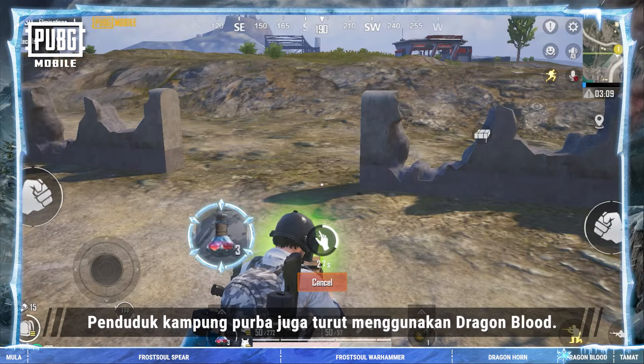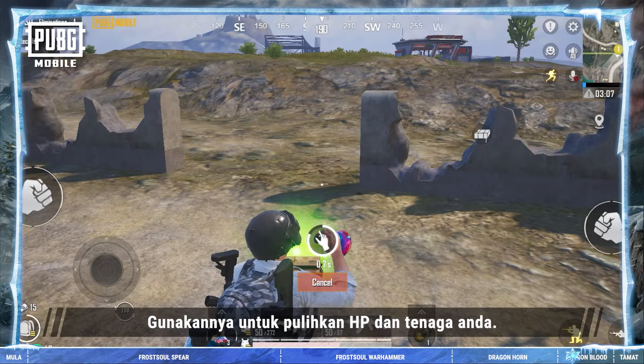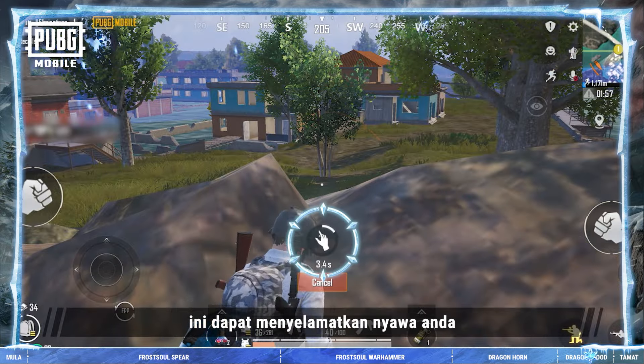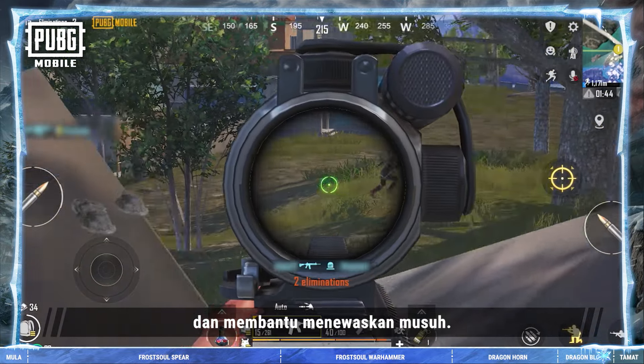The ancient villagers also made use of its dragon blood. Use it to restore your health and energy. In intense battles, it can save your life in just four seconds flat and turn the tables on your enemies.